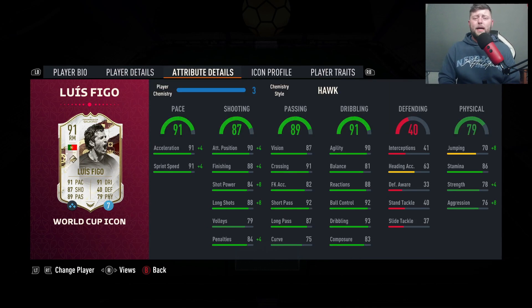In terms of stats we've got decent pace at 91, very good shooting for a right mid — 88 on finishing, 90 positioning. I've always preferred this guy as a CAM but we personally play a 4-4-2 which is very balanced, and I think as right mid he should do quite well. He's got good passing and dribbling as well, coming in at 868k in coins.